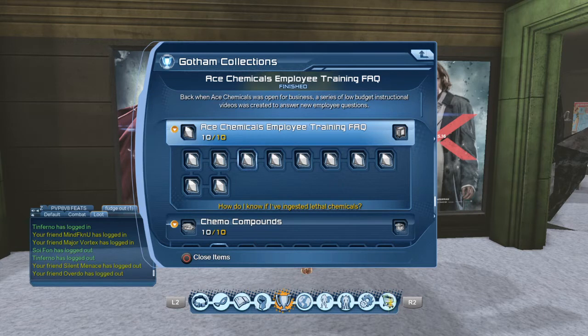The third one is 'How Do I Know If I Ingested Lethal Chemicals?' - you'd know because you'd be on the ground puking, and probably five minutes later you'd die depending on how lethal it is. Search for that one in collections.